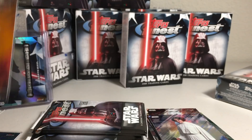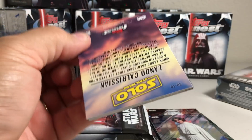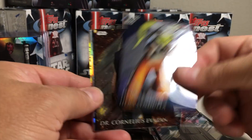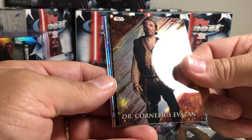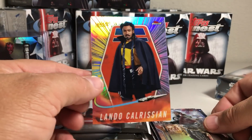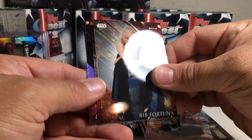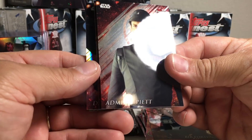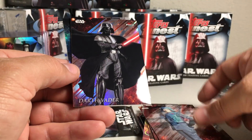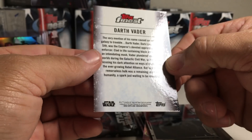Looks pretty cool. Next one has Haris Sandula, Dr. Cornelius Evazan, C-3PO, Saw Gerrera, and Lando Calrissian — I don't know if I've gotten that card yet, that's cool. Donald Glover as Lando, Bibb Fortuna, Pyatt, General Veers — nice — Darth Vader, and BB-9E, which is one of the high number ones.